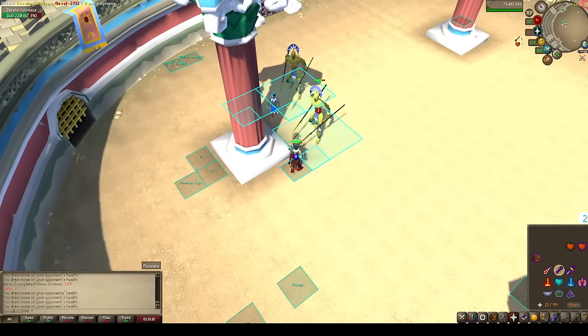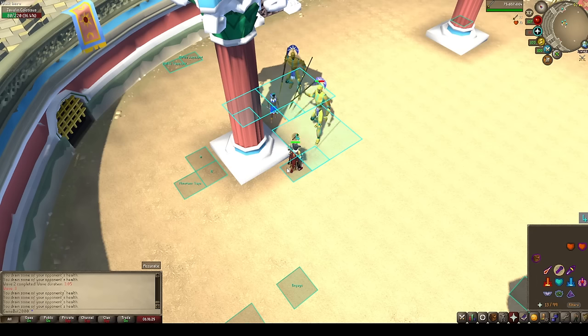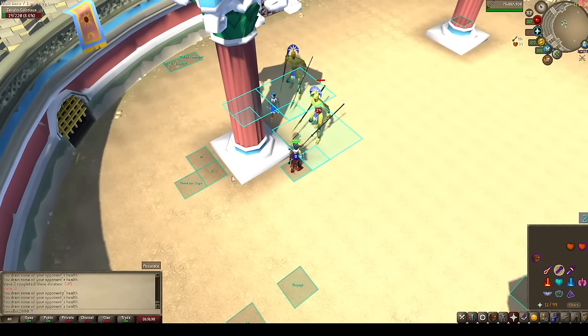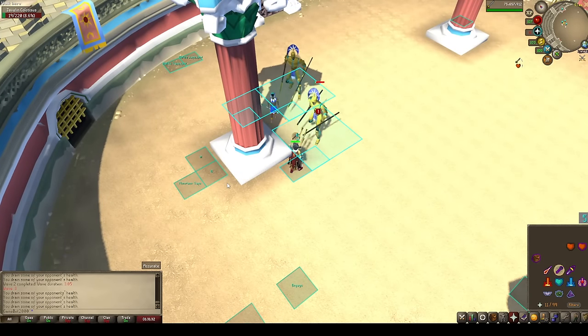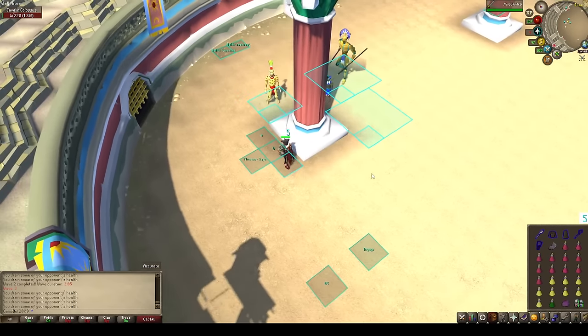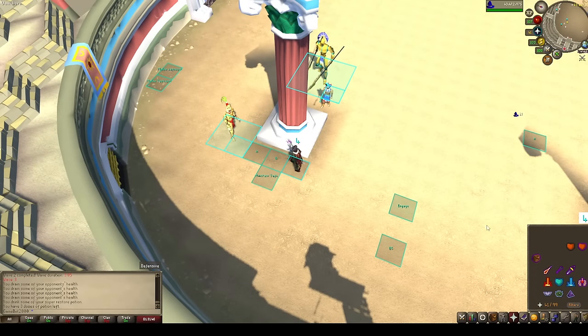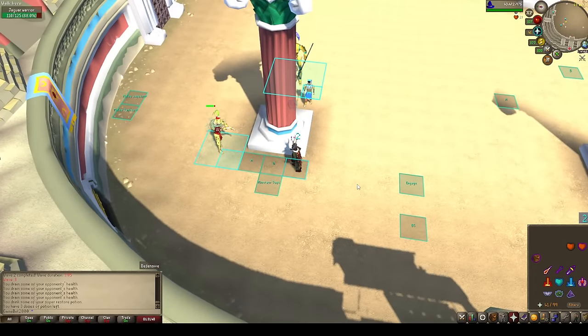When it's just one monster at a time, or even if it's two monsters and they're both the same style — both rangers, both magers, both manticores — as long as it's the same style and we don't have to deal with fancy stepping or prayer flicking, we'll just use our whip when possible. It's faster. We don't need to pray against a melee guy — we won't waste any prayer.